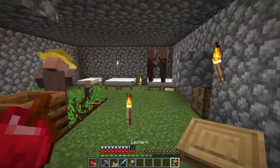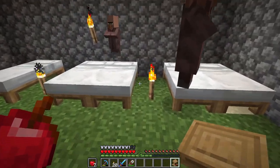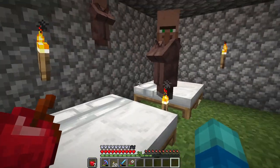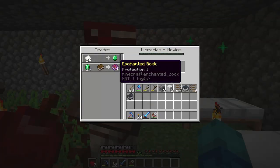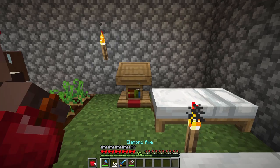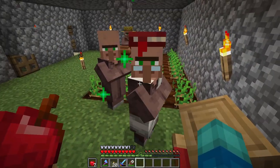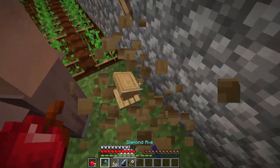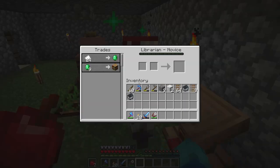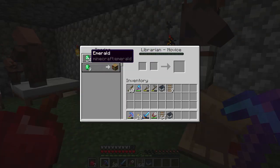For the time being we need to get ourselves a mending villager to work with, so I'm going to be placing down this lectern repeatedly until we get what we're looking for. The first trade is Protection 1 - for those of you that don't know, you can just break the lectern and replace it and that should re-roll the trades. This time no enchanted book. We'll try one more time on camera.